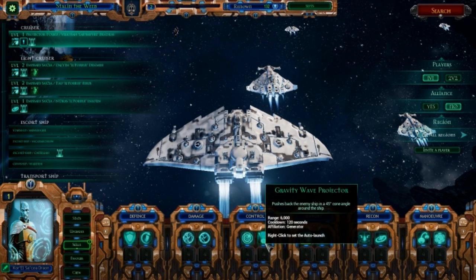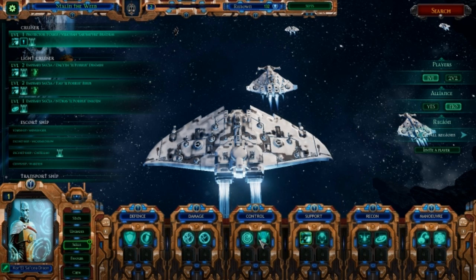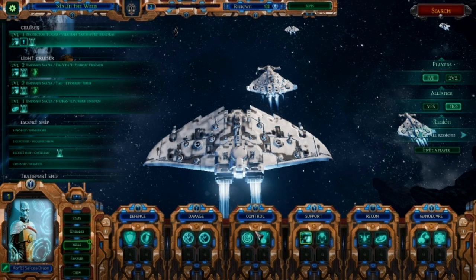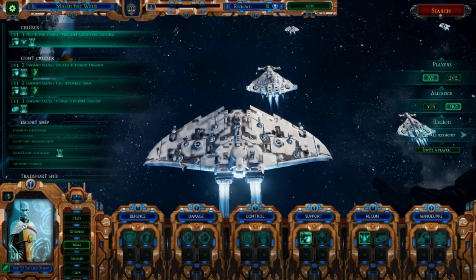But there are times when you're playing against Eldar or Chaos where the Gravity Wave Projector is completely useless, so it's kind of a niche thing for dealing with Space Marines, Orcs, and the Imperial Navy. We're going to go ahead and take the recon beacon — nice, simple, and very effective in a lot of situations.